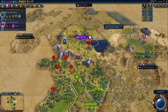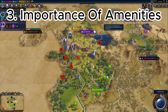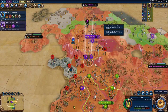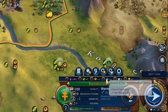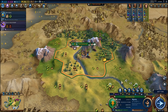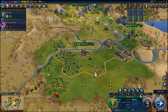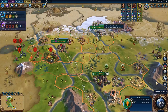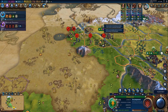Amenities are extremely overlooked, and a disturbing number of people don't actually know the purpose of amenities beyond stopping your people from rioting. Amenities' main function is their effect on a city's yields. A city with zero to two amenities will have no effect, but a city with plus three amenities gets a 10% bonus on yields, five or more amenities gives a 20% bonus, and negative amenities have the opposite effect.